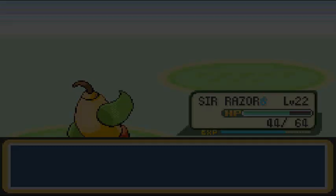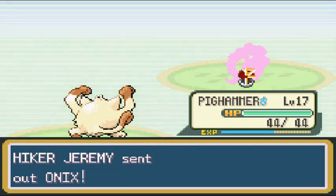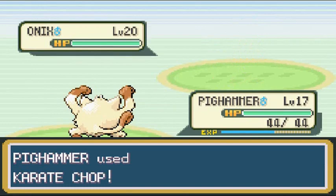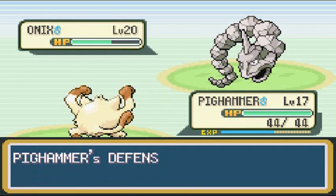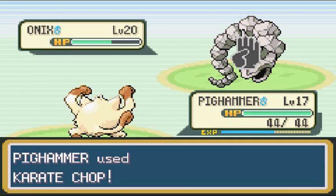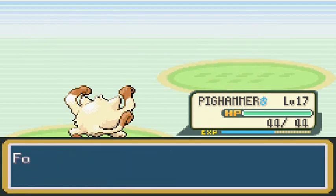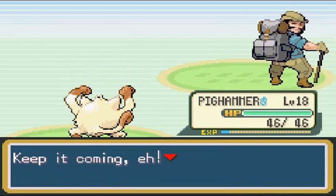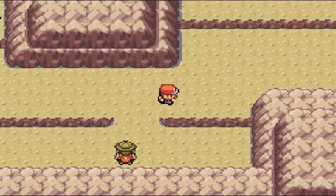I'm going to be switching to Pig Hammer because one of the goals right now is to evolve him — I never quite did it in Pokemon Yellow, I'm going to do it here in Pokemon Leaf Green. Hopefully we may use him in future teams. He comes out with an Onix — critical hit! Level 18 right there for Pig Hammer, taking a lot.